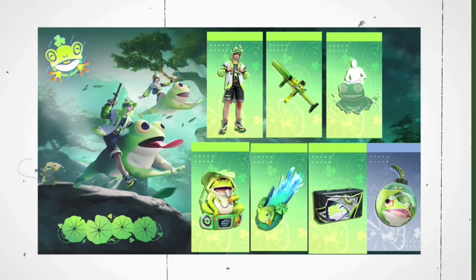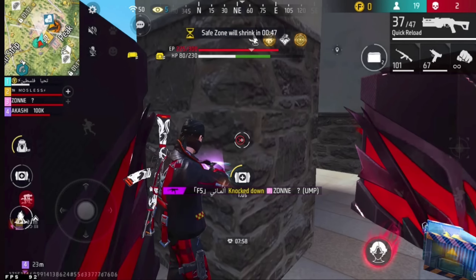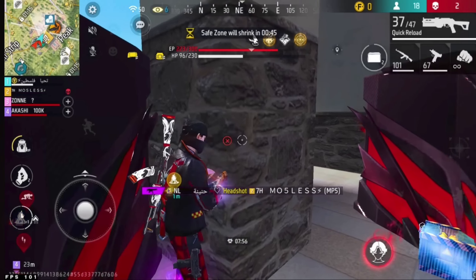You can see it's a bundle of froggy, and you can see Mooggan's skin here. It's called Mooggan's size. And you can see a frog emote, frog backpack, frog surfboard, frog loot box, hair, and granite. So let's talk about our March month's Boyah Pass.